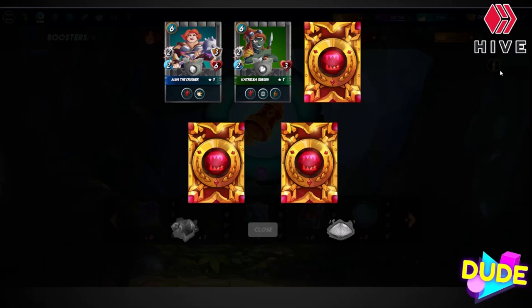Cat Trabella Gobson — that one is another good card. It's common in the earth splinter and it's got the double attack, so that's always cool. Combined with sneak it's a pretty strong card.